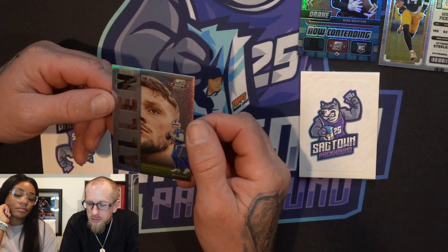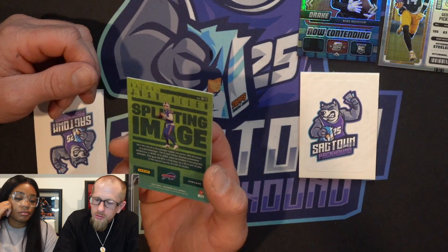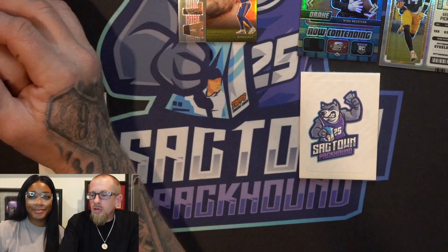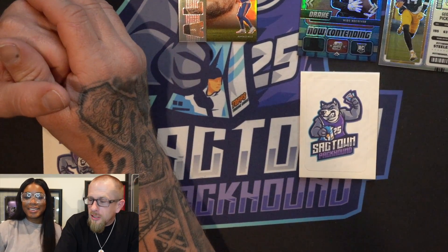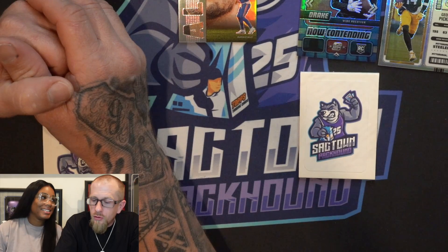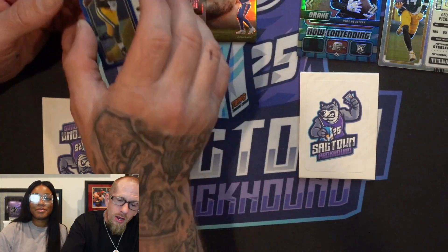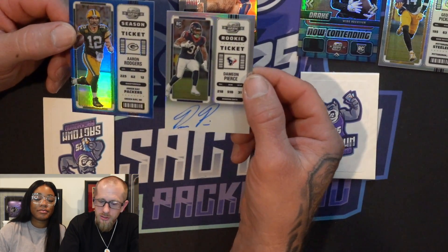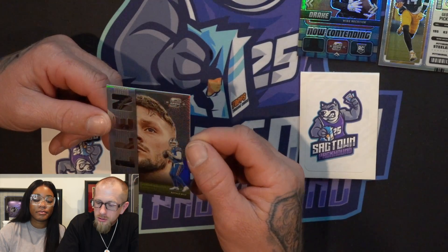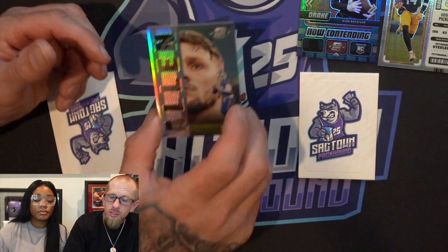I don't think this is a case hit — that's the short print Now Contending. Okay, she got me on this one — I'm not even going to contest this. Romeo Dobbs RPA silver prism, George Pickens silver prism rookie, and the Drake London Now Contending short print — definitely nice. Although I am very happy with the Damian Pierce and Aaron Rodgers, she definitely won. But this Josh Allen Splitting Image is going to be one of my favorite inserts — I'm really really liking how that card looks.